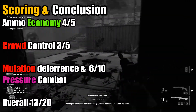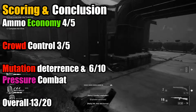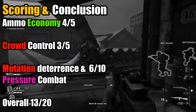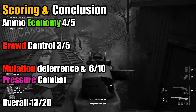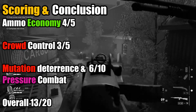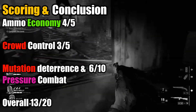Moving on to the scoring. The weapon's ammo economy is in the ideal range — ammo waste is mainly up to user error, likely due to frivolous use of the fire rate. Otherwise, shot penetration is good and recoil is non-troublesome. So I give it a 4 out of 5. Crowd control isn't bad, but it is limited with this weapon. Mid-range is the sweet range; close range is doable; far range is also doable, but it is almost abusive to the weapon to make close range a regular tactic. Otherwise, reload speed is okay, shot penetration helps, and the mobility is non-cumbersome. So I give it a 3 out of 5.